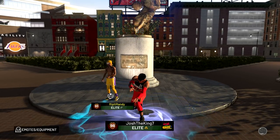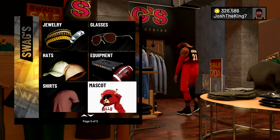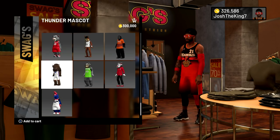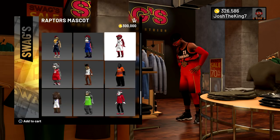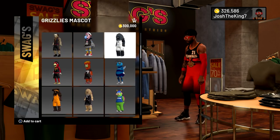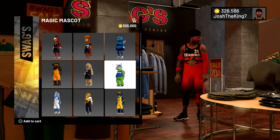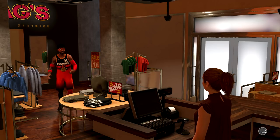One more, one more, one more — oh, mascots! I don't know what I want to buy though. I gotta look through all of them. What is the OKC mascot? That's so ugly, and the Timberwolves one too. I want either the Rockets, the Raptors, the Mavericks, the Magic, the Hornets, the Hawks, or the Bulls. I'm not just gonna buy one without thinking about it. I've narrowed it down to three, then two — okay, I know which one I'm getting.